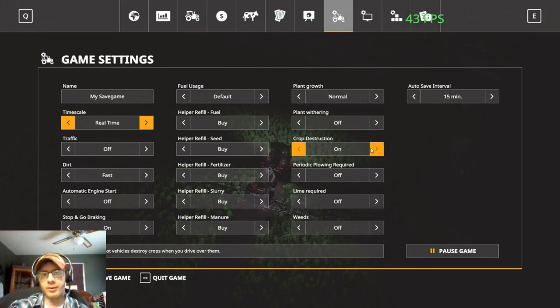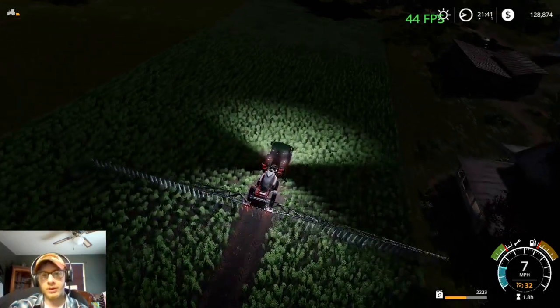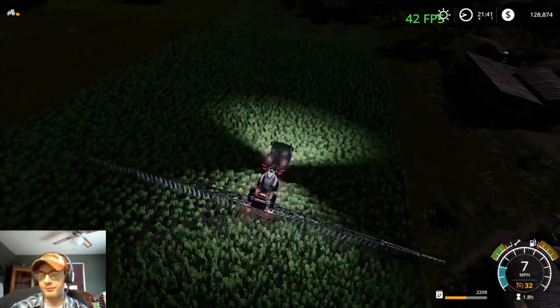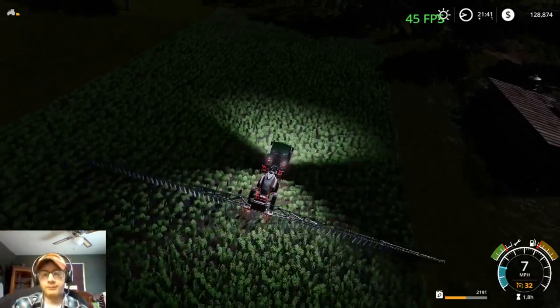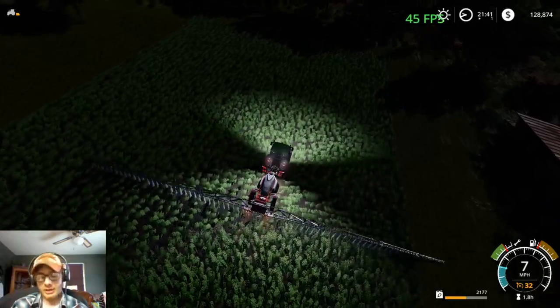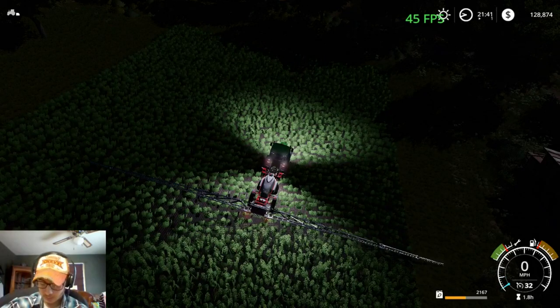Okay, we need to turn the crop destruction off — I'm going to lose like half my crop. Not very realistic to not have it go away, but I don't want to lose this much crop. Going to throw a dip in here — for those of you that don't know, yes I do dip. It is Copenhagen Wintergreen, that is my dip of choice.